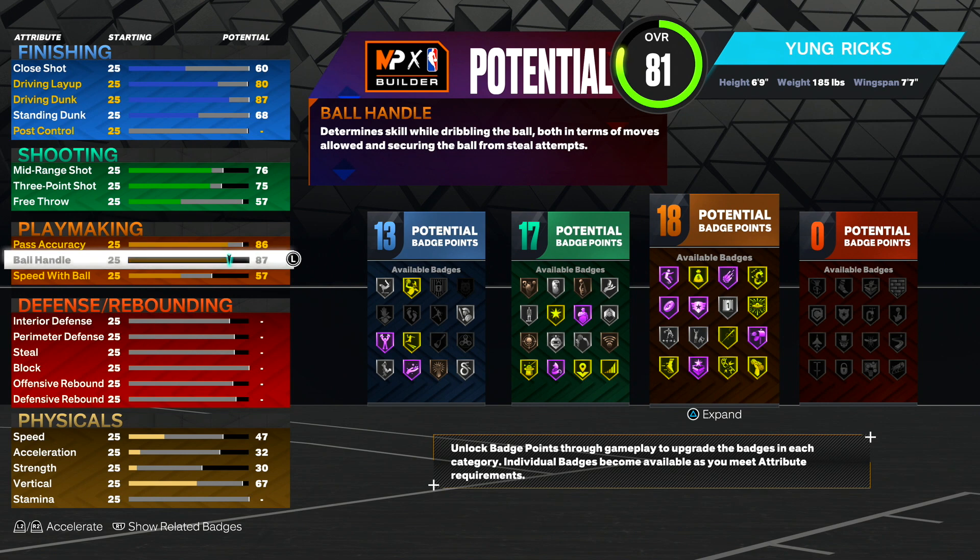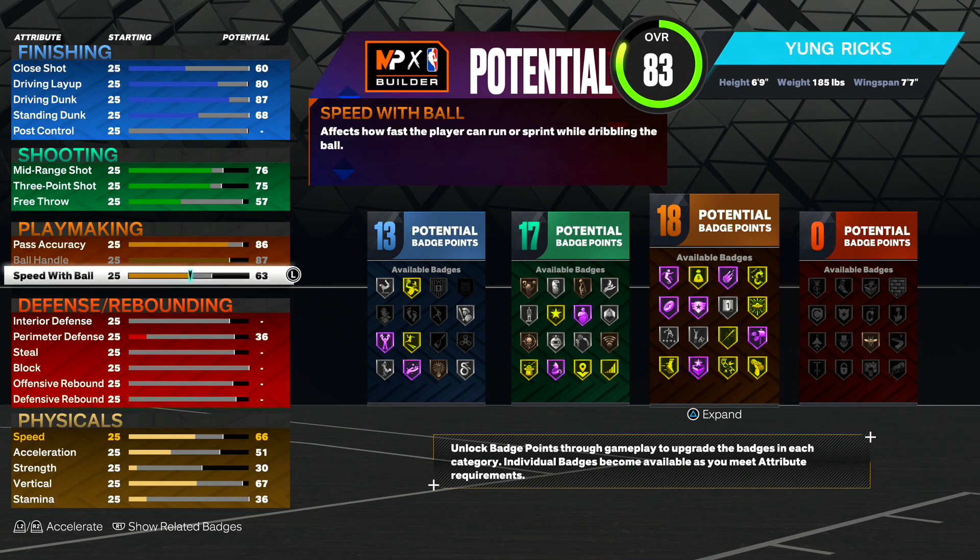For ball handle, we want to max that out — we are going to be able to dribble on this build. We are a point guard, and look at all the playmaking badges you get. Everything is gold or hall of fame. The only things that are silver are handle for days and killer combos, and that's because you're 6'9". You got quick first step on gold, unpluckable gold, needle threader gold, hyper drive gold, clamp breaker gold. This build is crazy with playmaking. For speed with ball, we want to make it a 75 — we want to be fast on this build so when we speed boost, when we go for a dunk, we're not slow. And that will also allow us to get 21 playmaking badges.